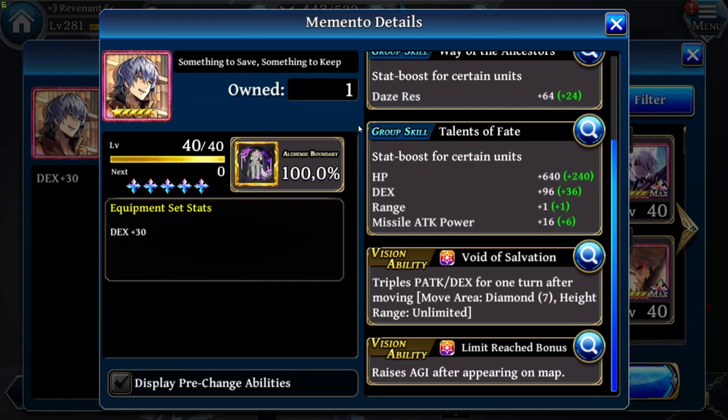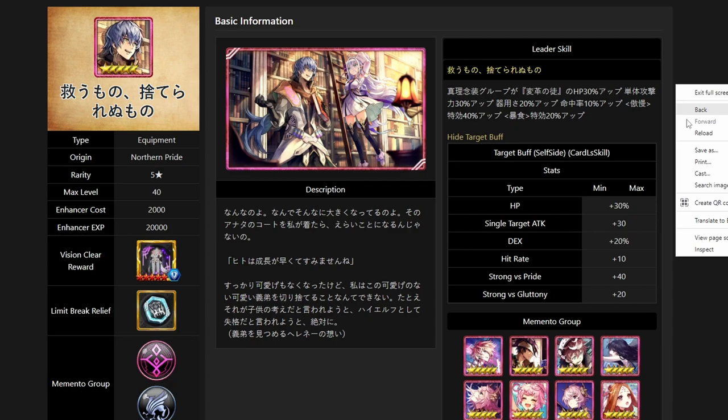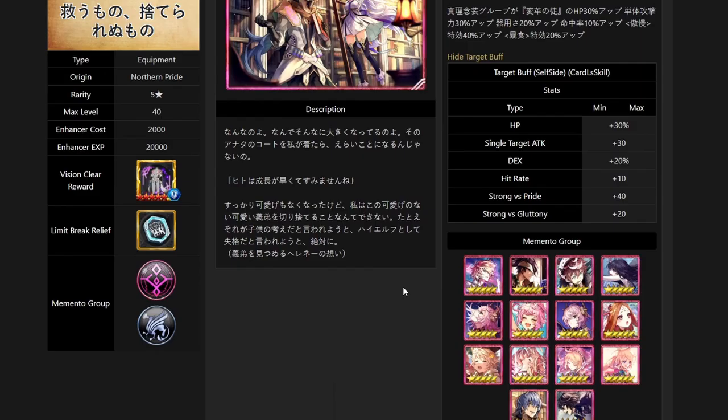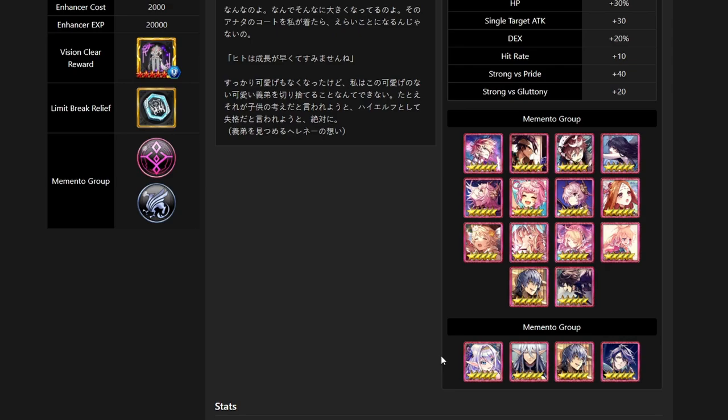Now we're at the database for the same Memento — Ignacio's Memento, but in the JP version — and it already has a Memento leader skill. That Memento leader skill raises HP by 30%, single target attack by 30%, DEX by 20%, hit rate by 10%, Strong with Sprite by 40%, and Strong with Grattani by 20%. For the Memento group, it's featured in 2 Memento groups — a pink one I think that's for Nemo, and the others as you can see here.